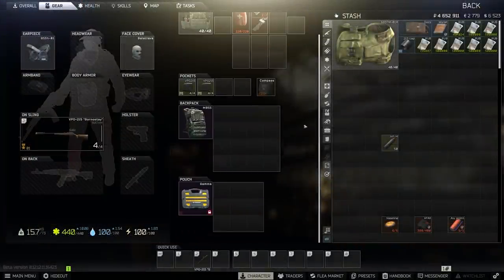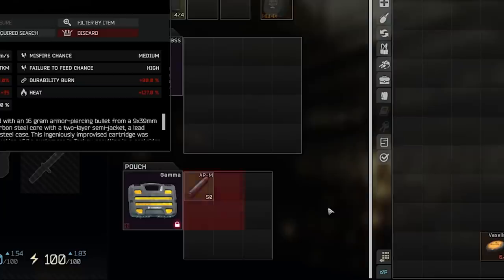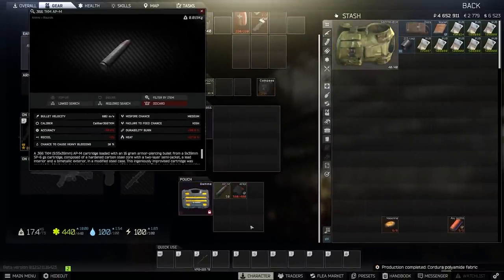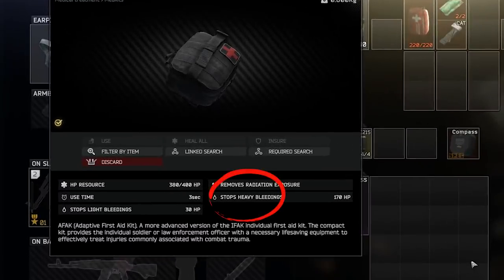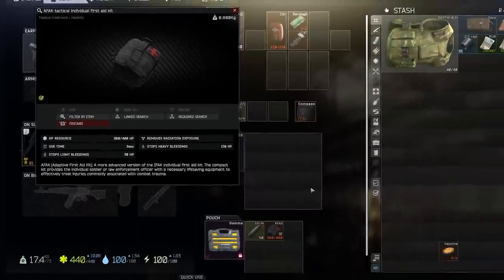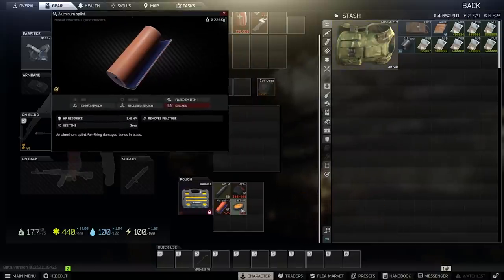Now onto secure containers. Our rounds are the most expensive resource here so they definitely get a slot - 366 AP stacks to 50 and you're very unlikely to run out with the bolty. Standard account players will only have three more squares to use, which typically I'd place an AFAK or IFAK into as emergency healing. This lets you go into raid with bare-bones medkits and use the secure meds when really needed. The beauty of the IFAK and AFAK is the ability to heal a heavy bleed - it uses a lot of their durability but when you need it, you really need it.